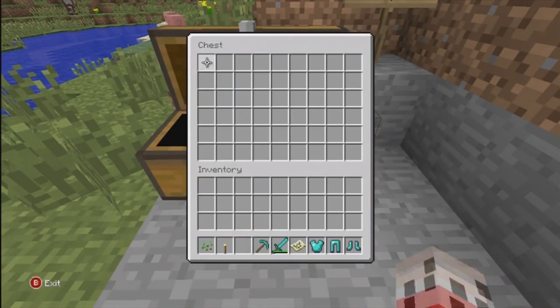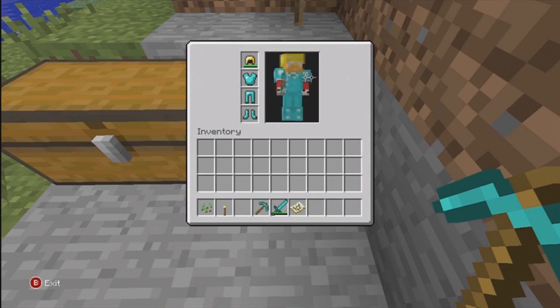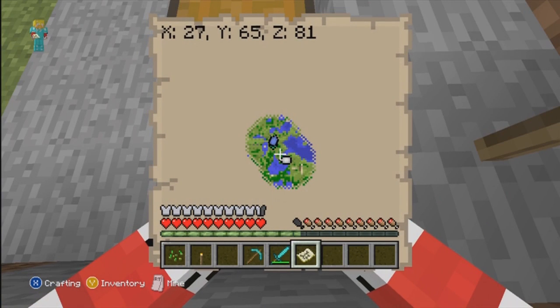You just go to one over and go forward until you hit this corner, and here I got a pickaxe to help us. Put on my armor — look at me, my king crown. So I'll look at the coordinates: X27, Y65, Z81.